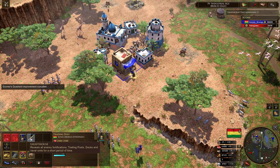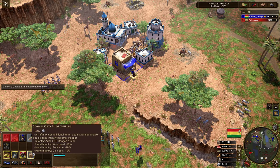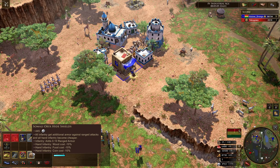So very, very cool. So the next one is called Somali Oryx Hide Shields: all infantry get additional armor against range attacks, and all hand infantry become cheaper. Wow. That is awesome, that is so strong.